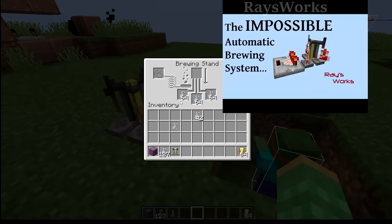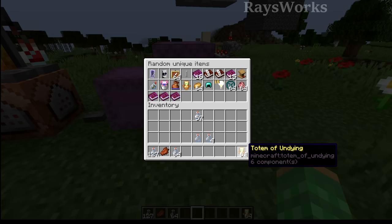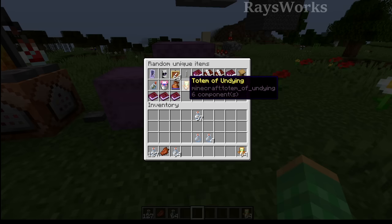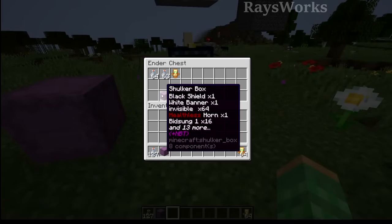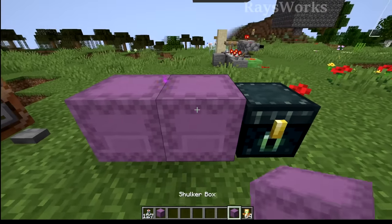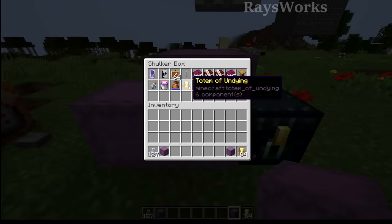This also means my impossible brewing system cannot be made in future versions. But if you happen to have your stacked unstackables inside of a container like this ender chest, they all got converted down to just a single one. So before updating, make sure you have these items in your actual inventory — they also got converted down inside of ender chests. And if you have a shulker box inside of an ender chest that has them, they will also get converted down.